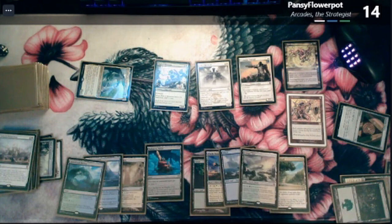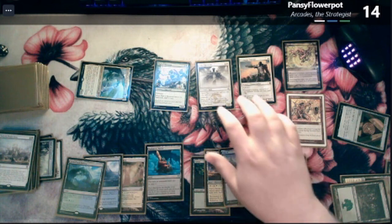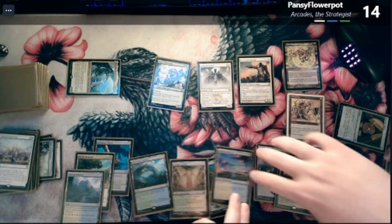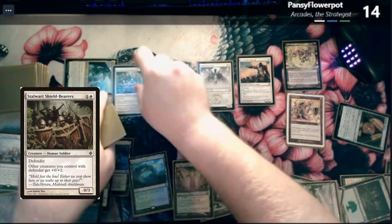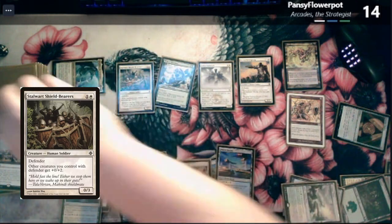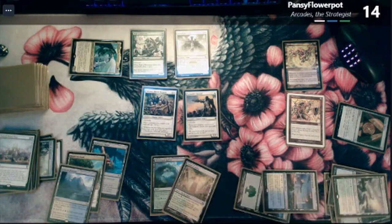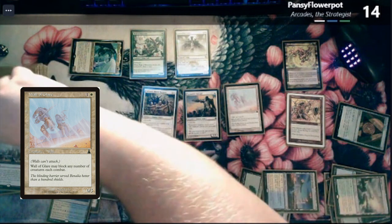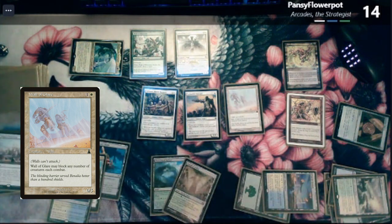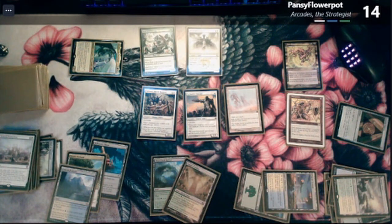Two for the Stalwart Shield Bearers — blowing up the Commander Plate and drawing a card. Drawing a card and blowing up one of the Swords of Fire and Ice. Pay two for a Wall of Tears. Tap three — wait till you have a trigger. Sword of Light and Shadow — for an Eerie Interlude.